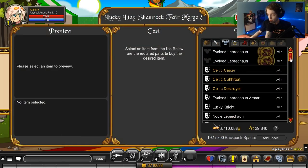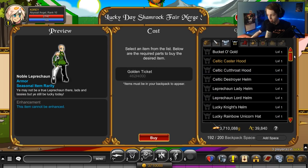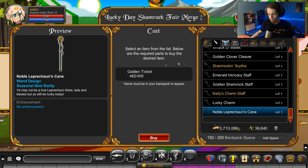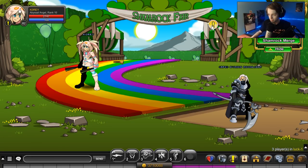He has a brand new set: the Noble Leprechaun armor and the helmets to go with it. You got Lord and Lady there. I think this staff right here is new — not 100% on that, but I think so. You get those for golden tickets. If you want to double your golden ticket earn rate, you can pay to win.